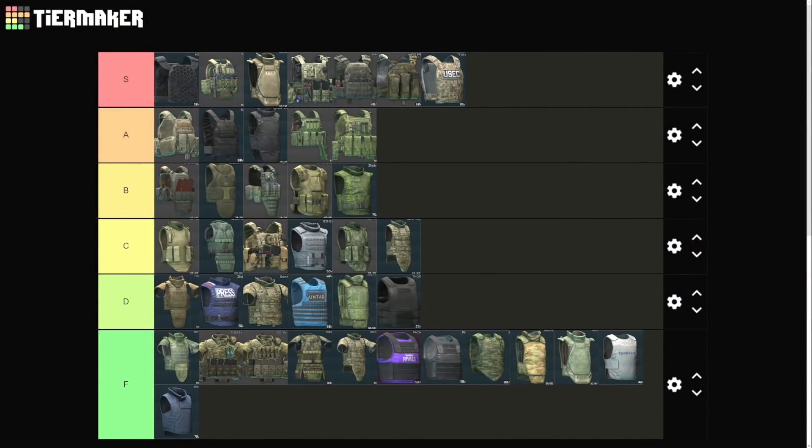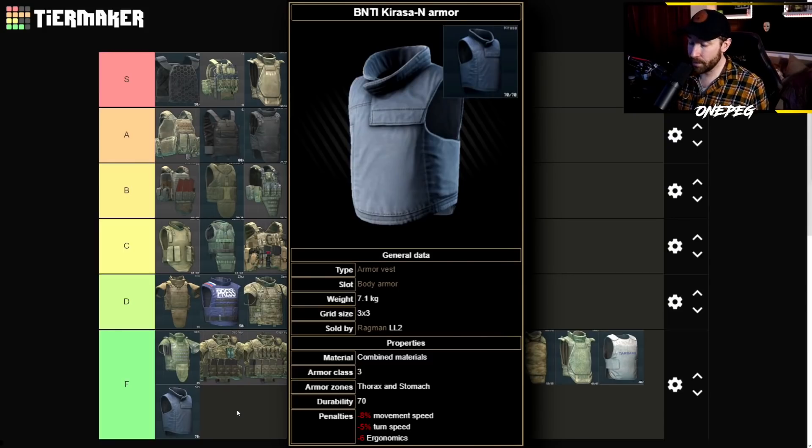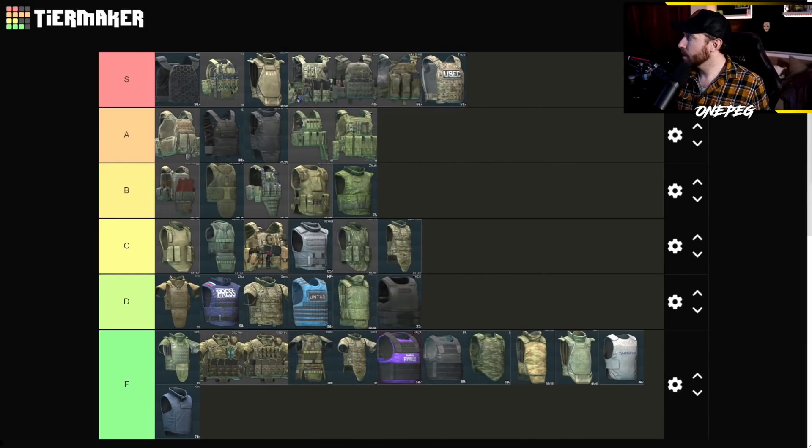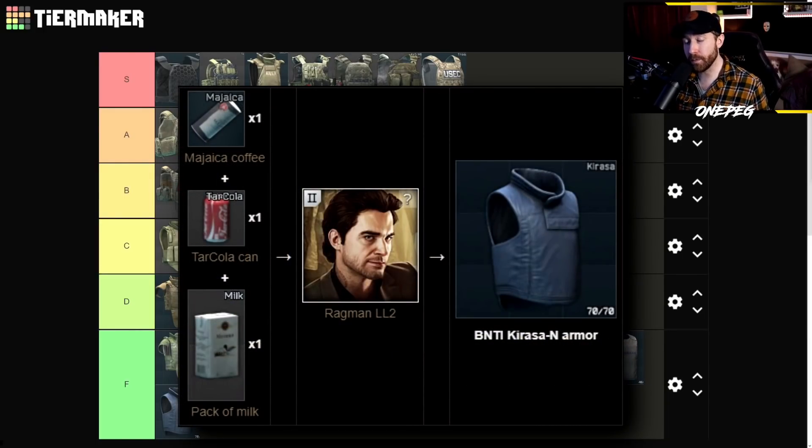At Tier F we have the Zabralo, both Ospreys, the Reddit Samurai, the Gen 4 Full, the Purple Paka, the Normal Paka, the 6B2 — otherwise known as the Poor Man's Slick — both ceramic Tier 4 armors, the Tarbank 3M, and the Karasa. I went back and forth on whether to put the Karasa at D or F, and ultimately settled on F. Even though it only weighs 7.1 kilograms and the combined materials are middle of the road, the Level 2 Ragman trade — a Magicka Coffee, a Tarkola, and a pack of milk — is pretty crappy. Tarkola is used in more lucrative barters, and I don't see people wasting it on a Karasa even in the early game.